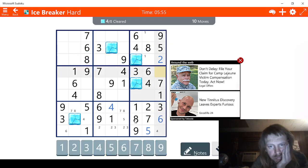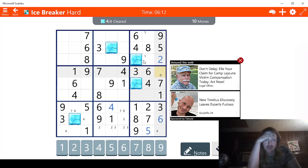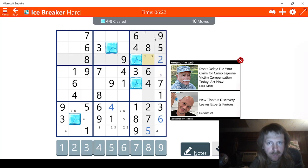Let's see — 1, 2, 3. This was 4, 5, 6, 7. This was 8. So what's missing here? 7, 8, 9, 6 — 6 is right there. 3. I guess 3. 1, 3, 1, 3. Then 1, 2, 3, 4, 5, 6, 7, 8 — this has to be a 9.